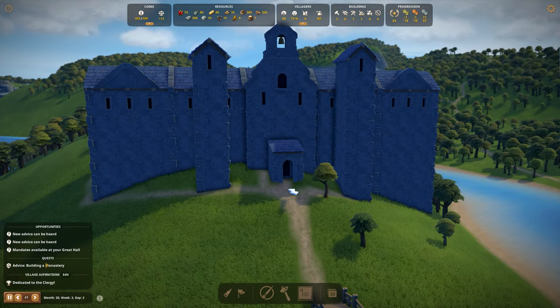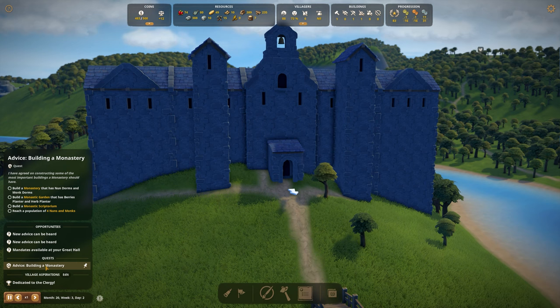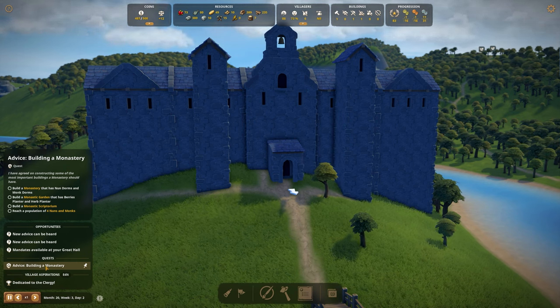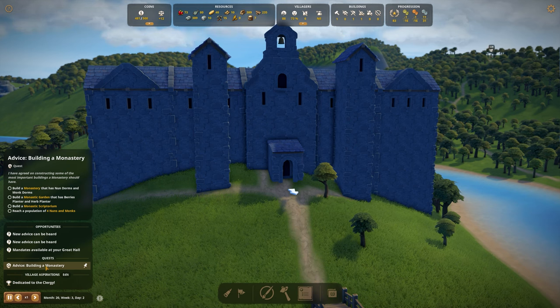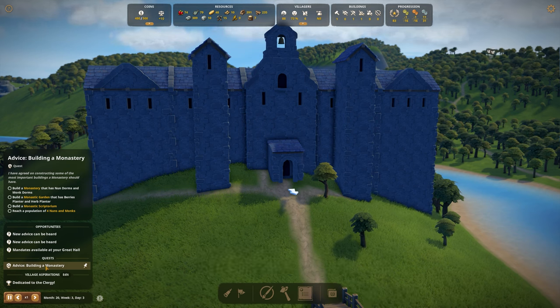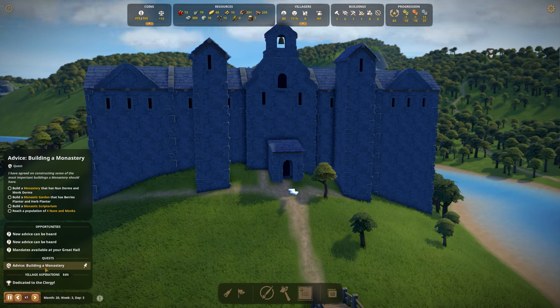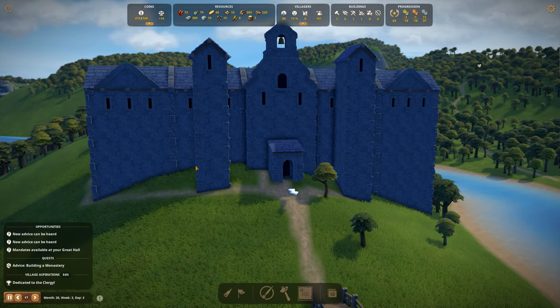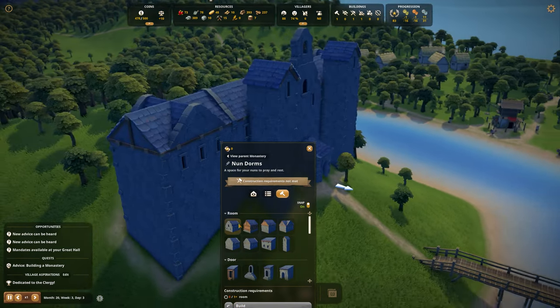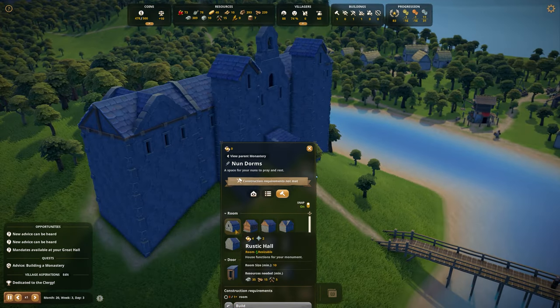I feel like the first thing we need to do is build nun dorms and monk dorms. We should first fix the basics. We now have monk dorms, so we need nun dorms — at least so we can have four nuns and four monks.